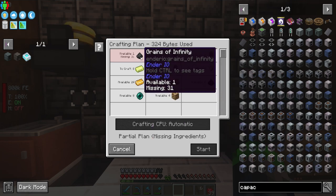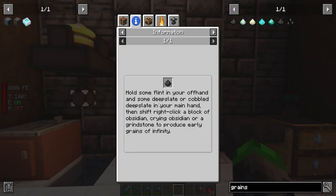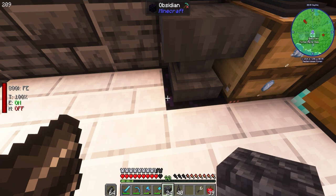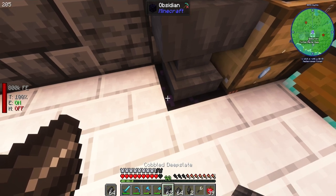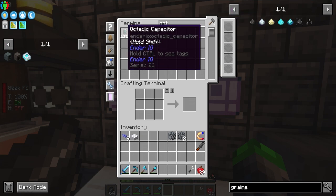We're missing some grains of infinity. To make them: hold flint in your off-hand and cobbled deep slate in your main hand, then shift right-click a block of obsidian. I put some obsidian underneath the anvil and shift right-click — there we go, grains of infinity. We got two stacks of those; now we should be able to make four octatic capacitors.